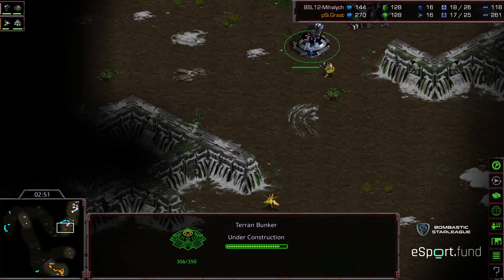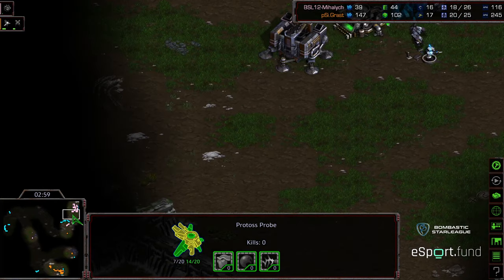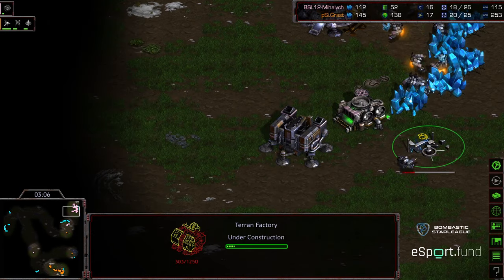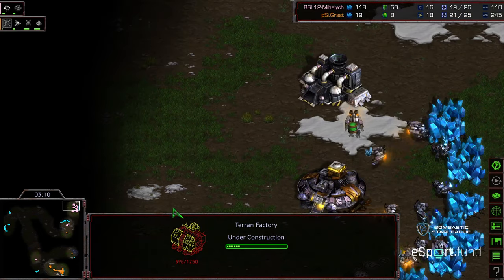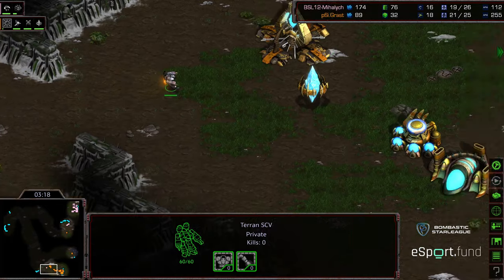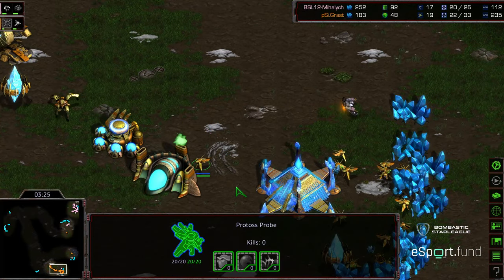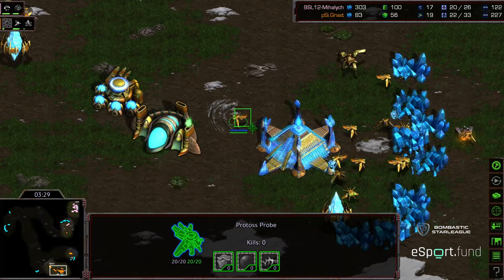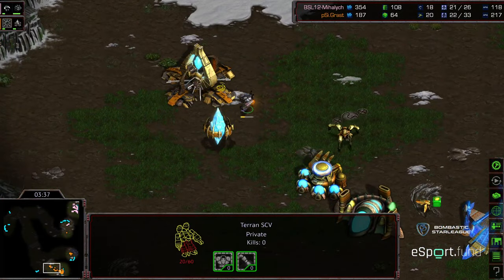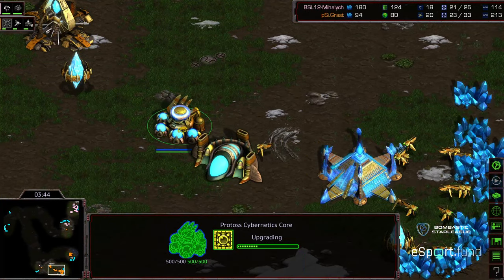The probe makes its way in, sees the bunker being placed and the initial marine pushing it off — that gives Grast a strong indicator. Usually when you see this, any sort of rush would be somewhat delayed because of the bunker. This points toward one factory into expand. We'll see if Grast opts to expand himself, plop down gateways, or go early robo. The initial Dragoon is coming out as the SCV makes it into Grast's base, seeing the cybernetics core. It looks like there's a single probe on gas, suggesting Grast wants a faster follow-up nexus and has pulled probes off gas to continue producing Dragoons while getting minerals for a faster nexus.